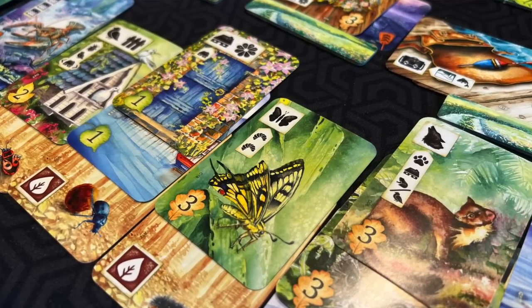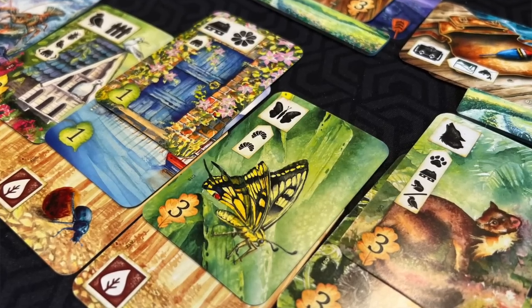Susanna's number five is Meadow by Clemens Kalicki, put out by Rebel Studio. The theme is walking in nature and making observations — one of Susanna's favorite real-life activities. The artwork is beautiful, like a children's storybook, with stunning illustrations of creatures. You are building a tableau by chaining together observations, starting with a terrain type and drafting from a 4x4 open grid using arrow tokens as player markers.